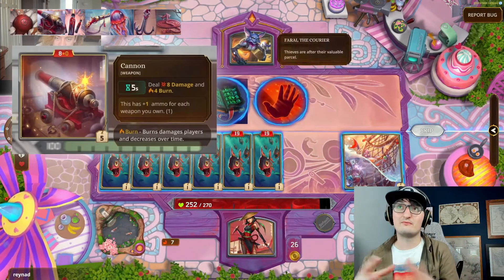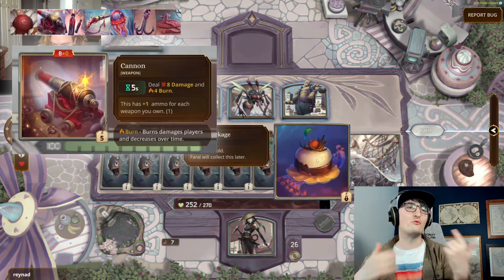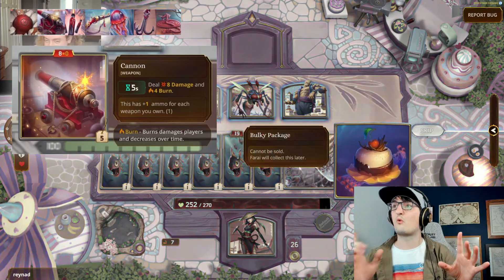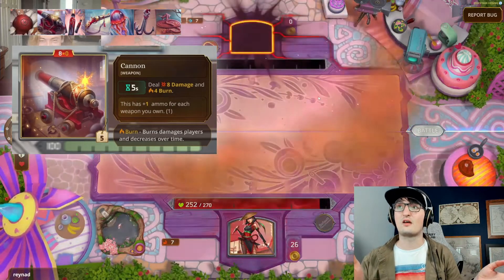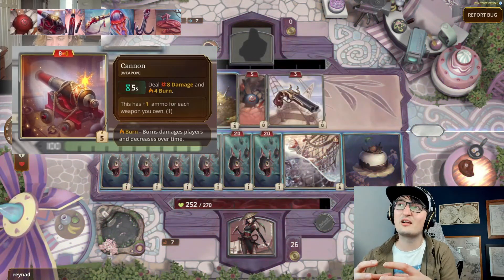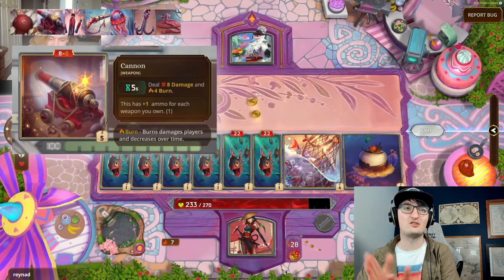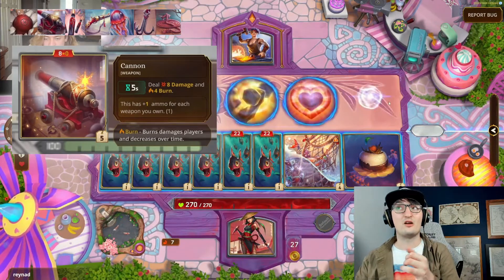Next in the line is the Cannon — every five seconds with whatever ammo it has, deal eight damage and four burn. There are five weapons in this build, so the Cannon will have five ammo. After 25 seconds it becomes inert, but it will get a significant amount of damage out. Having five weapons does wonders for the Cannon — consistent 18 damage every five seconds, bang bang bang. And if you can add more burn, those burn stacks start stacking considerably.